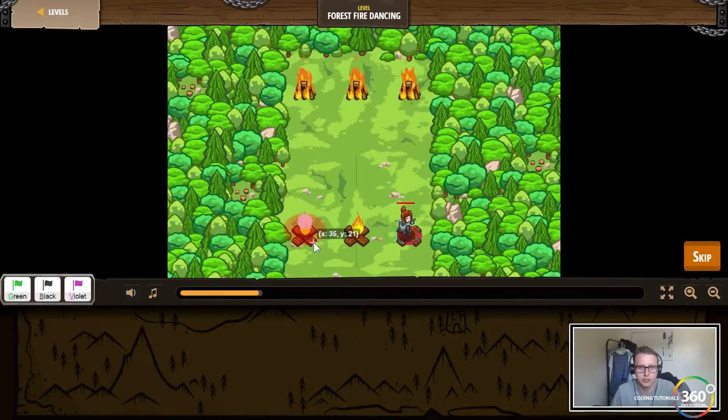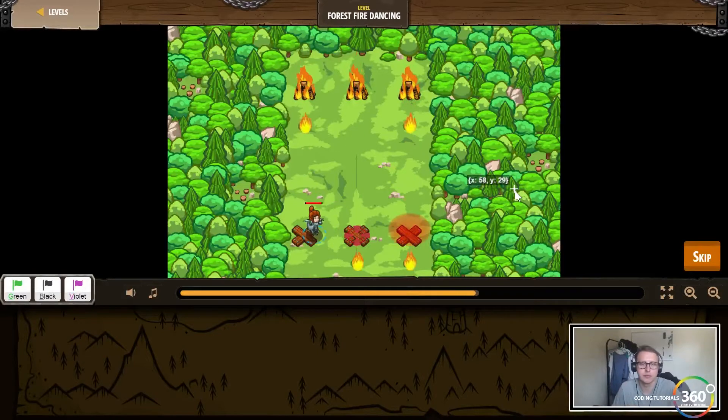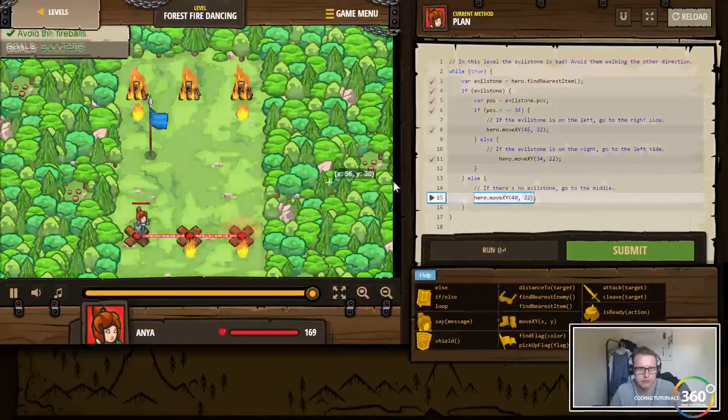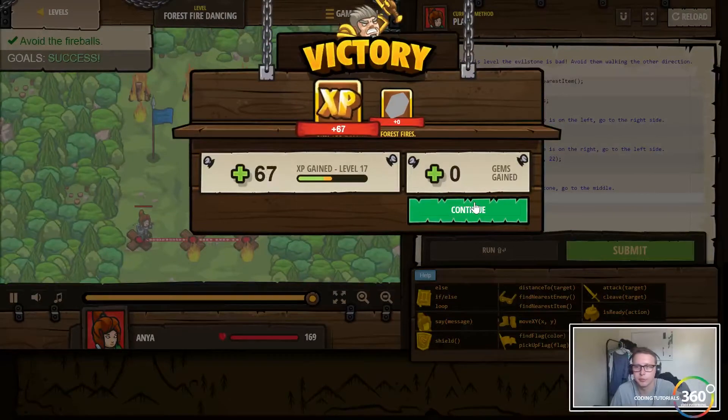So we're dodging the flames and we're dodging the evil stone. We don't stay away from the evil stone — very generic name but it gets the point across. You'll also notice we have these green flags. I dropped a flag there; those will be more important in upcoming levels.